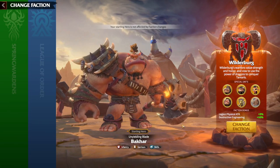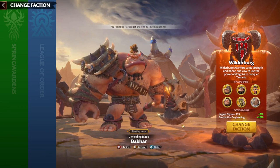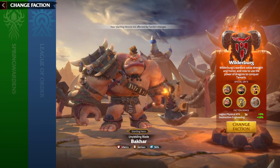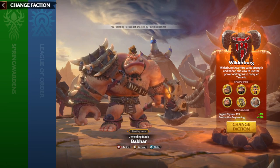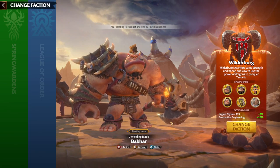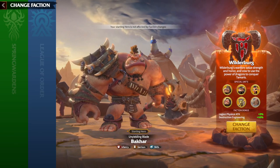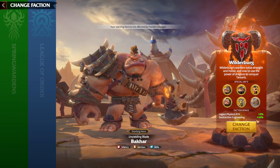Wilderberg's units are pretty interesting, but they are especially good if you have a strong legion, awakened heroes, and higher tier units. The faction bonus says a lot. Destruction Engineering is kind of useless — it means whenever you attack enemies' territory, take a tower or spire, your Wilderberg units deal more damage to towers so they get destroyed faster. That's not a big advantage. Engineering is not an important system in the game, and having it as a faction bonus is useless. This is one of the main reasons why I don't like playing Wilderberg and prefer League of Order and even Spring Wardens.